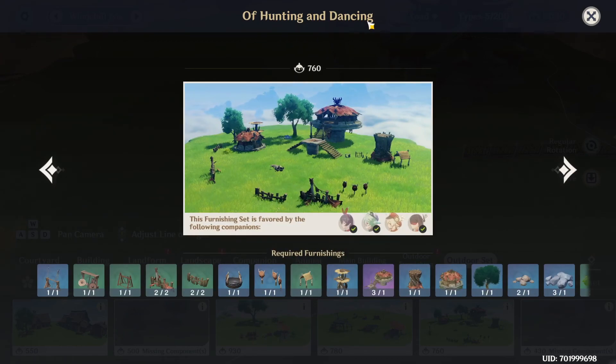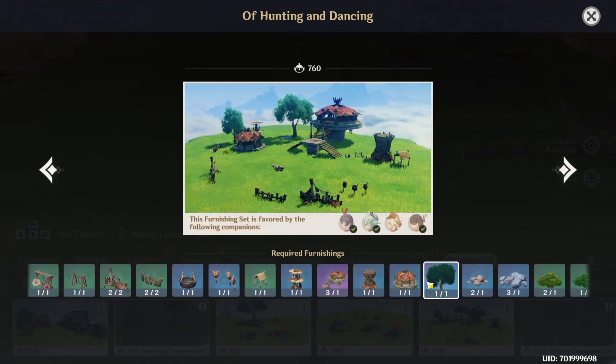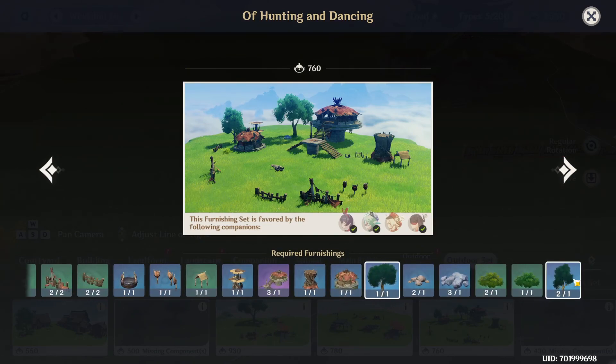Of Hunting and Dancing — there's a lot of craftable items, but in the end there's also a ton of buyable ones. So I don't really recommend this set early on.